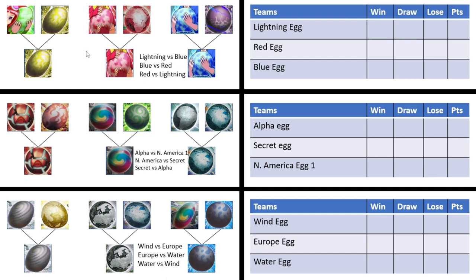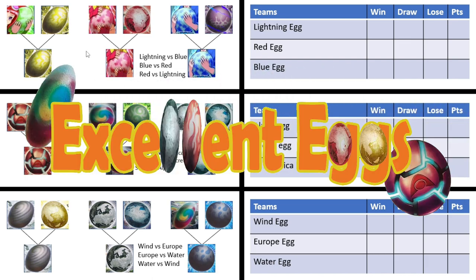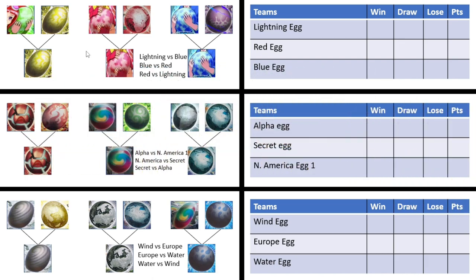Hello everybody, this is Drinking Gamer here to kick off basically the semi-final of the Excellent Eggs Tournament. We have our three lovely brackets here. Here is how it will work: we will have three matches, all of these guys will play each other at once. So we'll have the lightning egg against the blue egg first, then the blue egg going up against the red egg, and then the red egg versus the lightning egg. Whichever one has the most points will go through to the final.